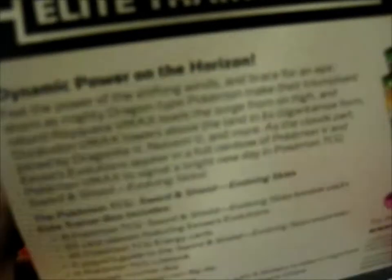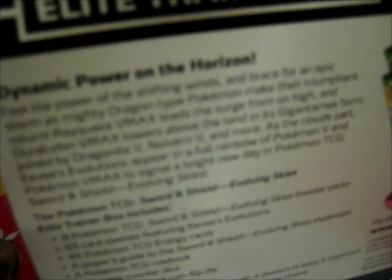Basically, you got the player's guide, you got the rule book, you got the booster packs, you got the energy pack, you got the sleeve pack, and you got the dividers with the pack of the dice and the acrylic damage counters.